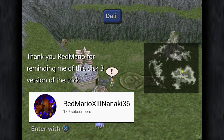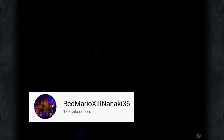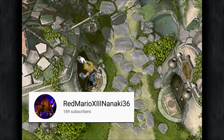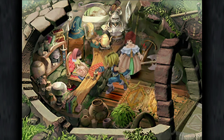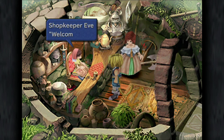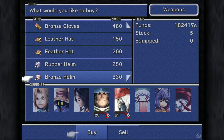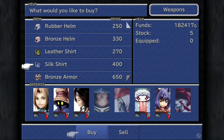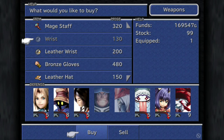We're going to start off in Dali — I'll show you on the map where we are — and we're going to head inside and purchase 99 wrist items. You may have done the cotton robe trick before, but on previous discs you could usually only do it once per expedition. But now at this point in the game we can do it to our heart's content. Purchasing all 99 wrists together will set us back 12,870 gil.